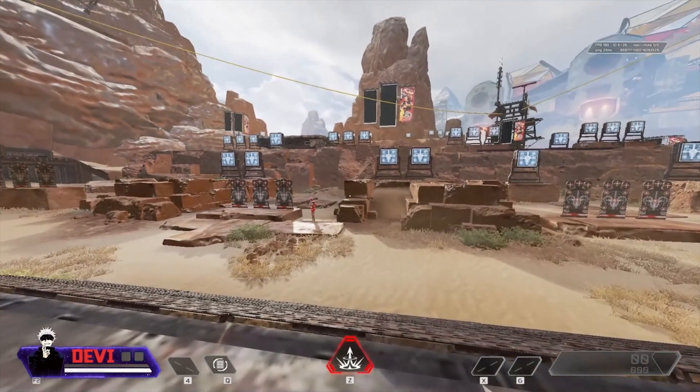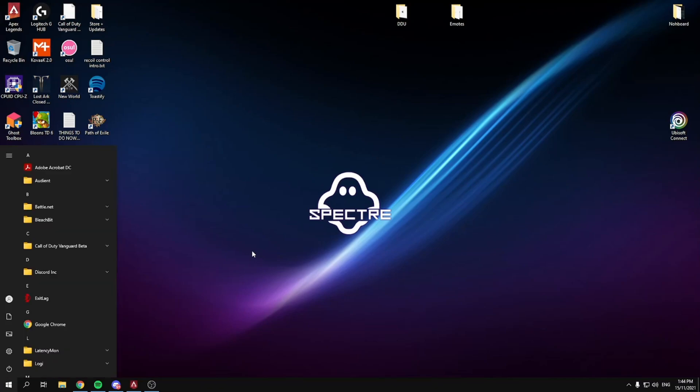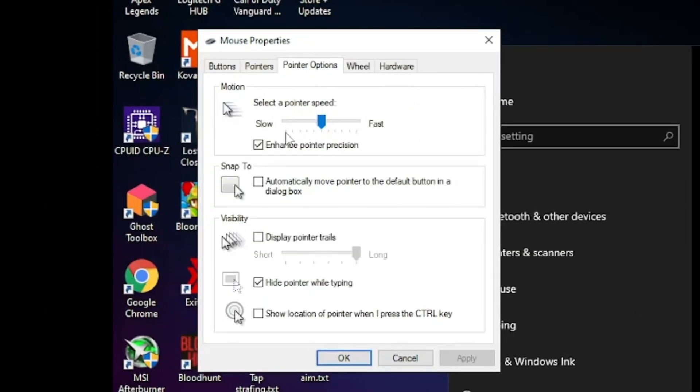Now let's go over some important Windows settings. Hit your Windows key, type in 'mouse,' go to mouse settings, then additional mouse options. Go to pointer options and find the pointer speed slider — there are 11 notches and you want it on the sixth notch, which is the default. Then untick 'Enhance Pointer Precision' — this adds mouse acceleration and you do not want that.